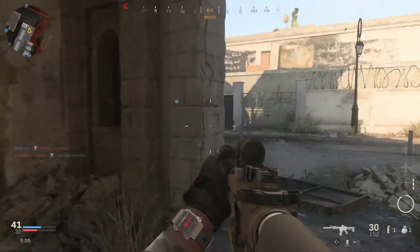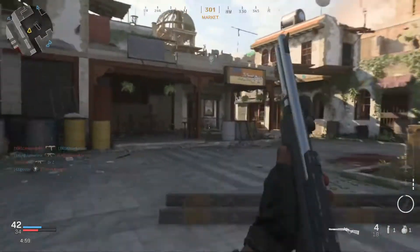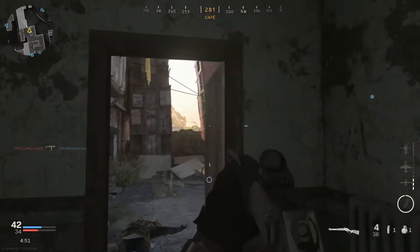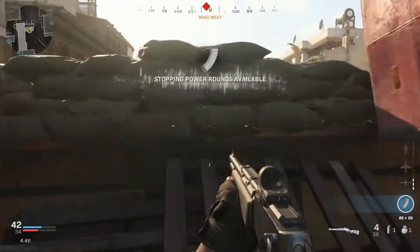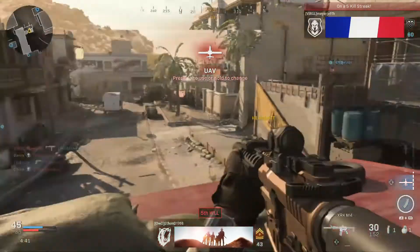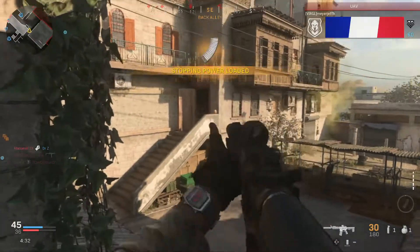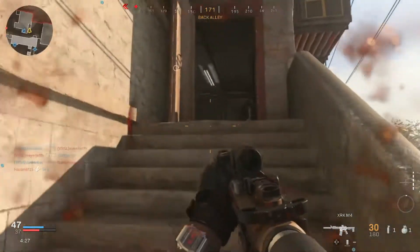As good or bad as the maps may be, they've put a lot of detail into them — whether it's a vehicle, a barrel, a desk, a sandbag, or a box. There are so many things you can use as cover to try and limit your exposure, meaning how much of your body you're actually showing. It's the difference between showing maybe your arm and your head, or just your head over a box versus your whole body.